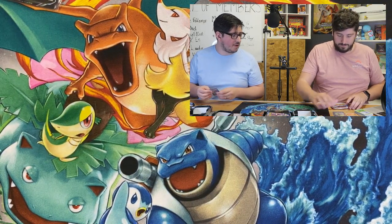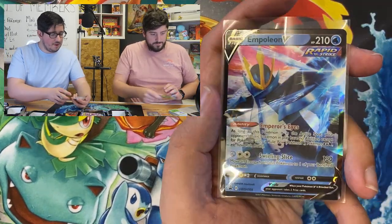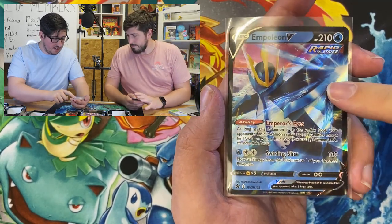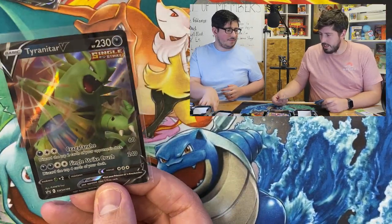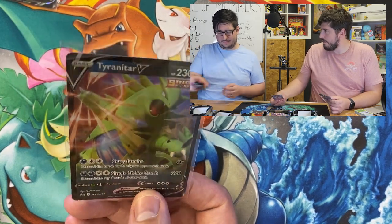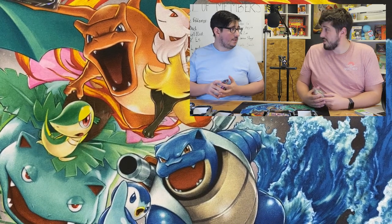Before we start the next tins, should we show off the promos? Because they are actually proper promos. We've got the Empoleon one here which looks a lot like his Battle Styles artwork - you can see here it is a Black Star promo. And Tyranitar looking very, very cool as well - again, Black Star promo. And maybe at this point we should give a secret word for this video - let's go for Steam Siege! If you can get Steam Siege written in, you will get your five extra entries.